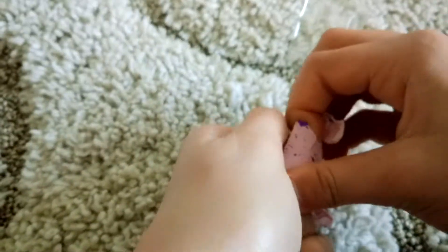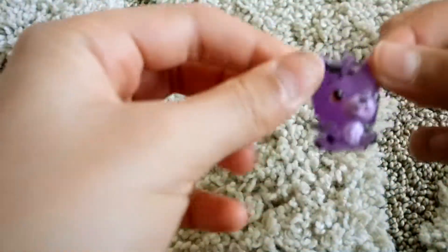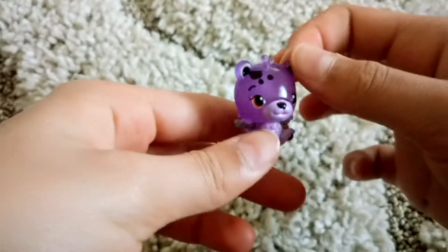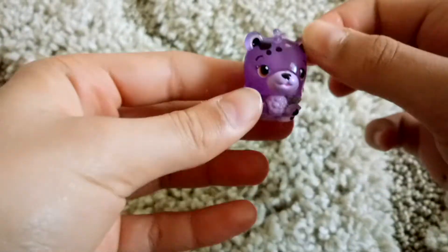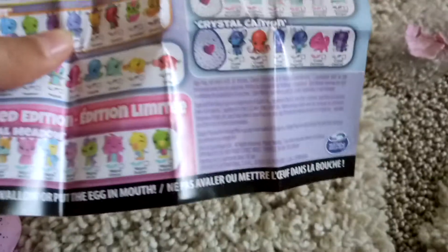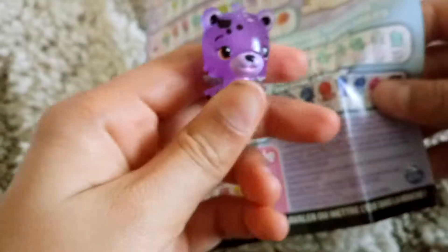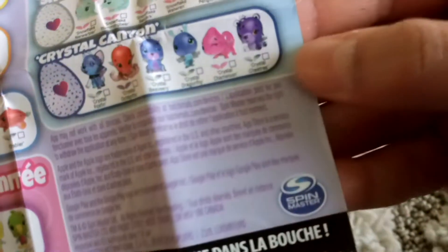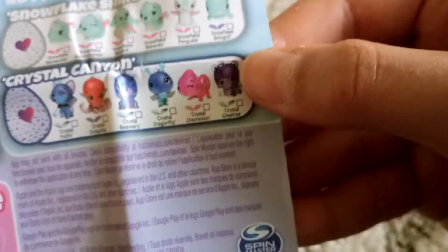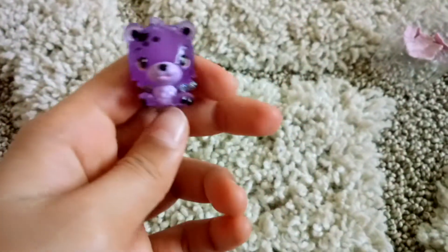This might take a while. What is it? Oh my god, look at this! It's so good — it's kind of clear. Let's see what the name is. This one is from the Crystal Canyon and it's called Crystal Chi Tree. It's so cute — here's another close look at it.